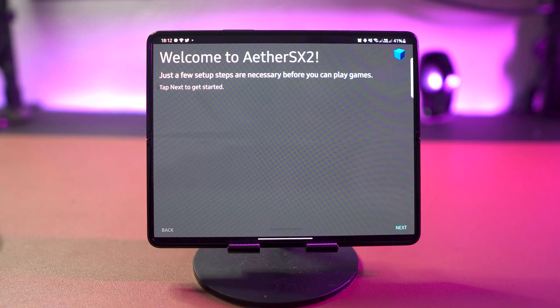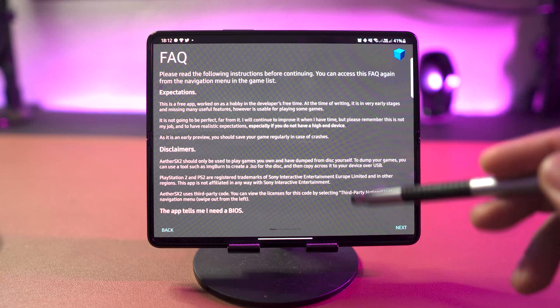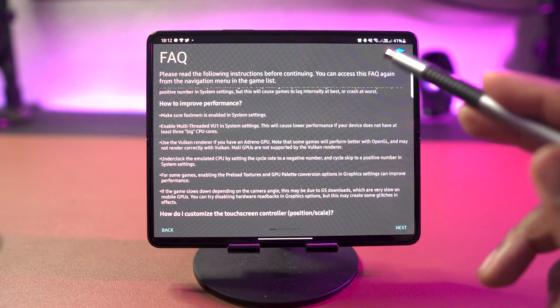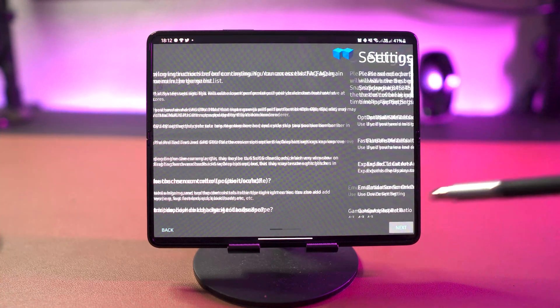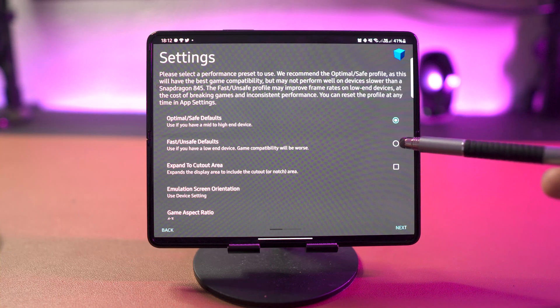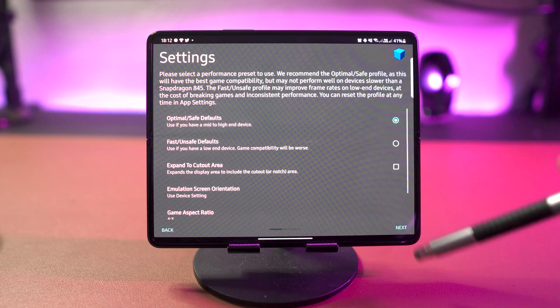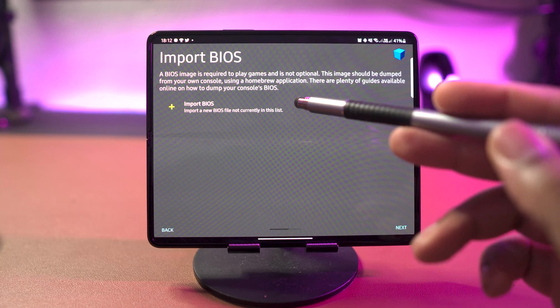Once it's downloaded, open up the app and it will take you through a setup wizard. The first page is just a general FAQ — if you're new to emulators it's worth taking a look, otherwise press next. Here you're going to choose your default settings: if you have a higher-end Android device leave it on optimal, whereas if you have a mid-range or lower-end device leave it on fast.